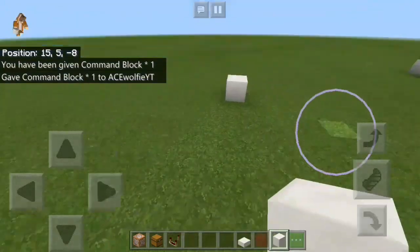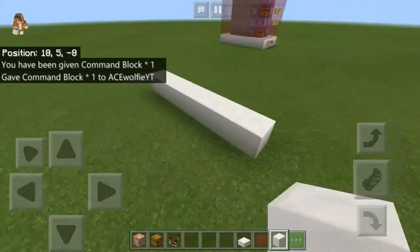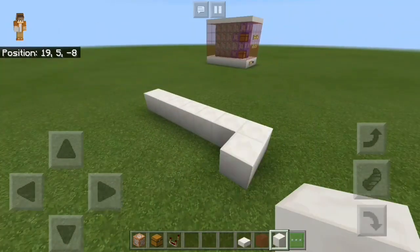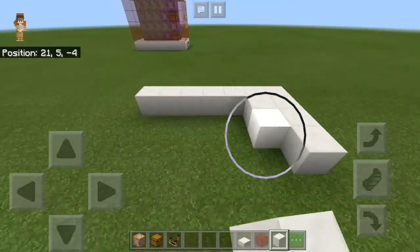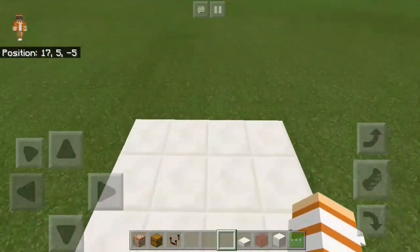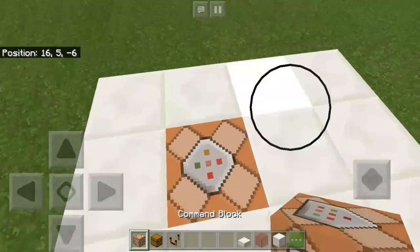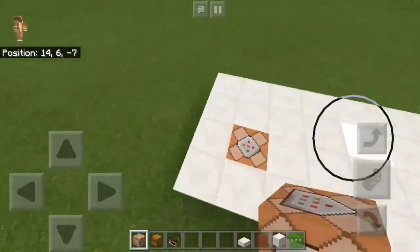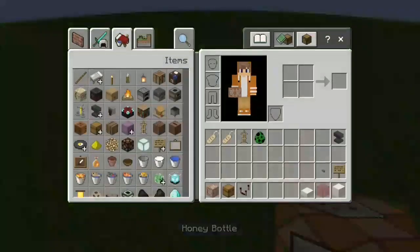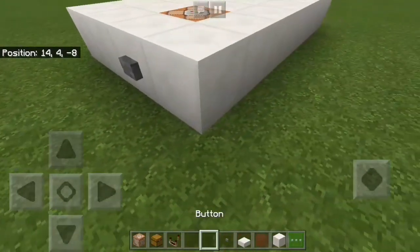Now let's build a platform — place blocks like a seven-block top for this side and fill it up. After that, we want to break the block right over here at the corner, paste a command block right there, and also place a button right here. Let's take the button and place it there.